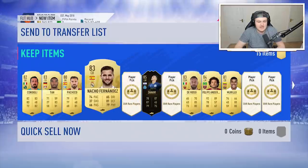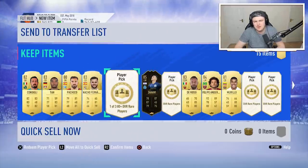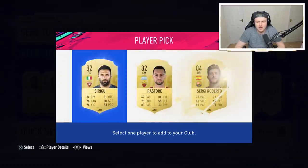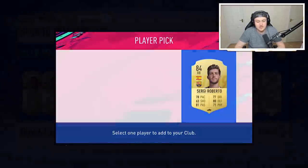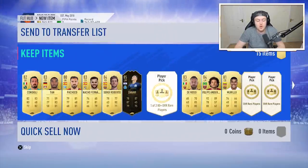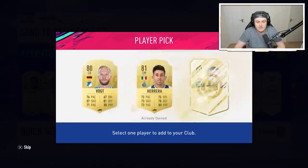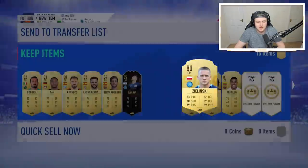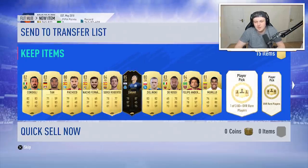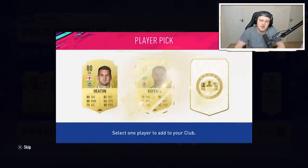We've got Natchez Fernandez — that's okay. 83s are alright but most of them don't hold much value at all. We want realistically 84 pluses. Sergio Roberto is decent, especially at the right-back spot — helps for a lot of different chemistry requirements. That's a really bad pick as well. We don't want anything lower than 82s, really. Come on EA, please show us the money. Show us an 85 plus at least.